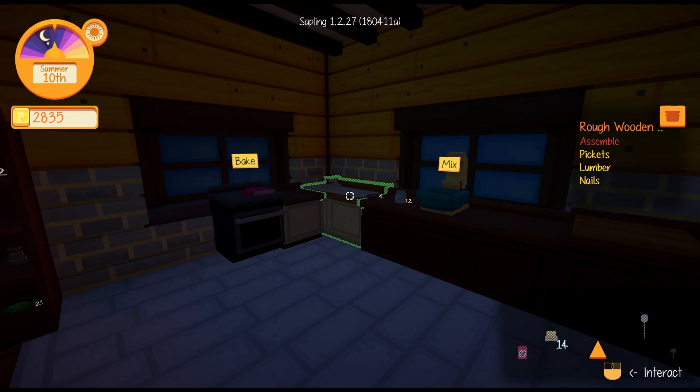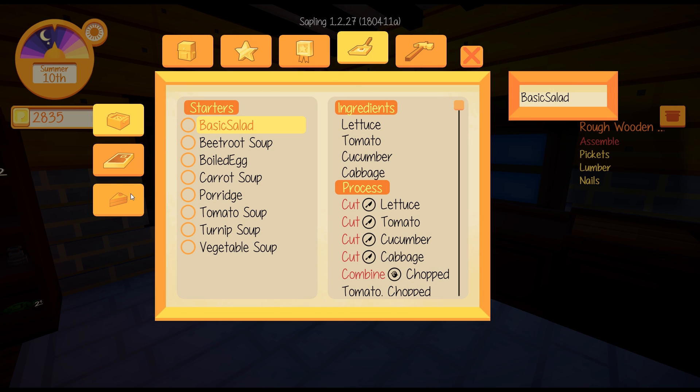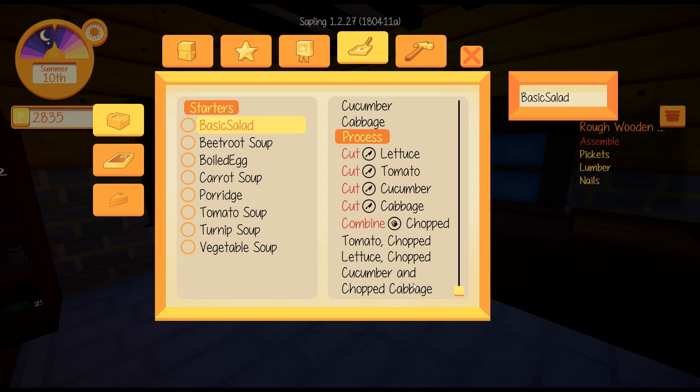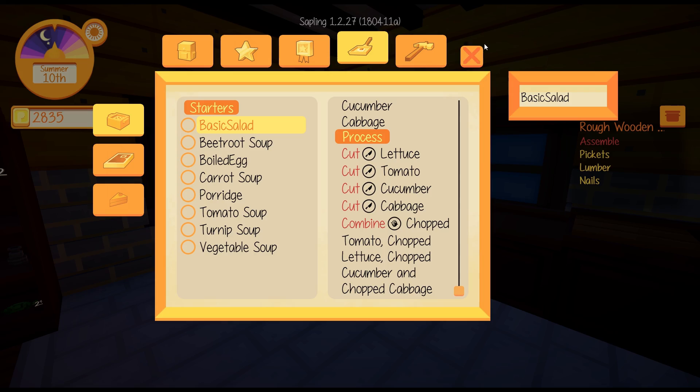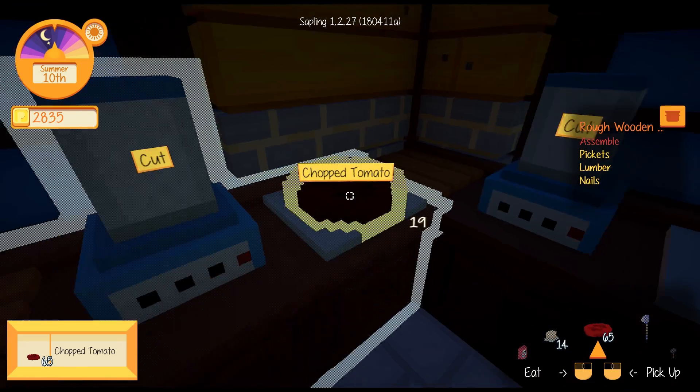So let's have a look at how to make salad. The recipe page: basic salad - lettuce, tomato, cucumber, cabbage. Process: cut lettuce, cut tomato, cut. Done all of that. And then combine all of them on a combining station - tomato, lettuce, cucumber, cabbage. Yeah, okay, cool. Give me my chopped tomatoes.